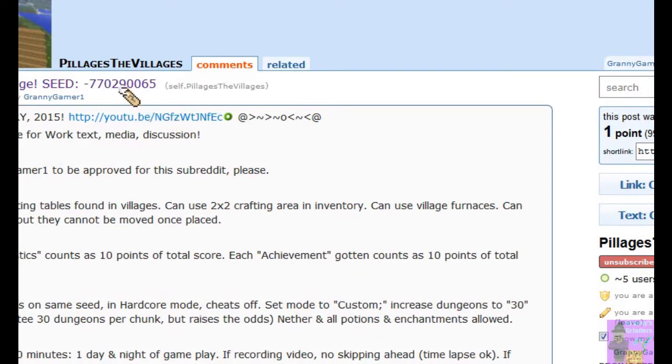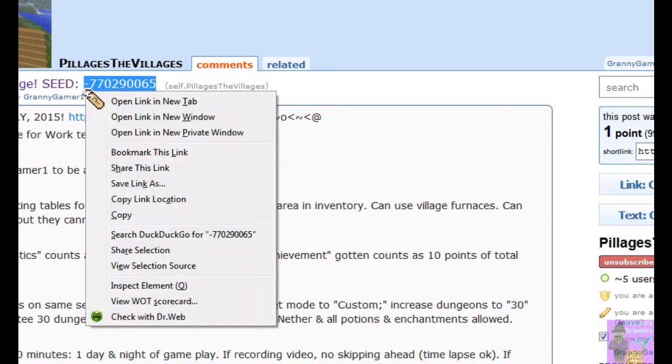To set up Pillages the Villages, go to the subreddit and copy the seed — I'll list the links to everything in the description. You're copying the number of the seed; don't forget to put the little minus sign in front.